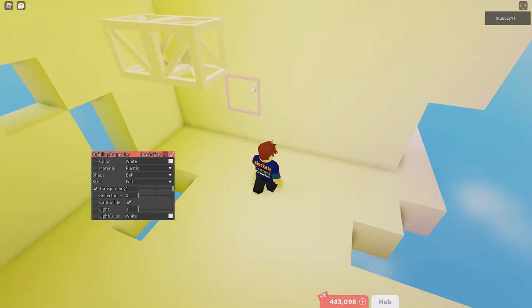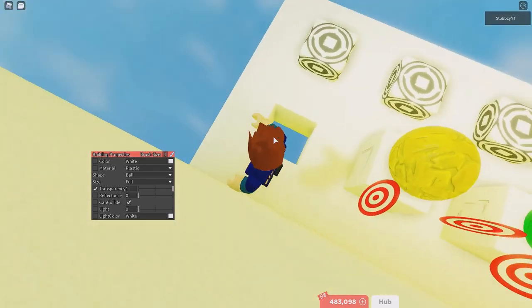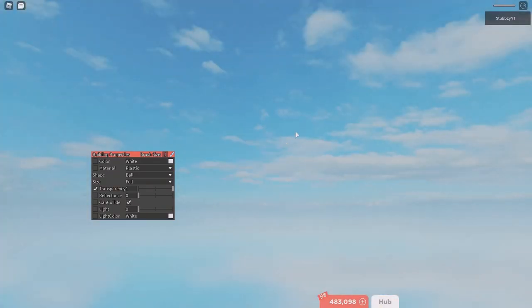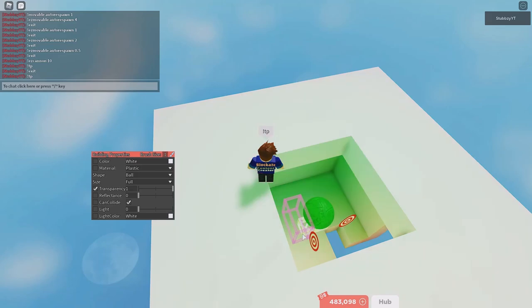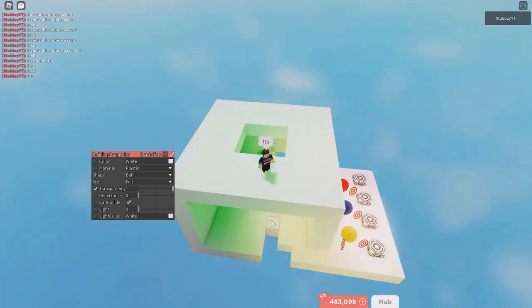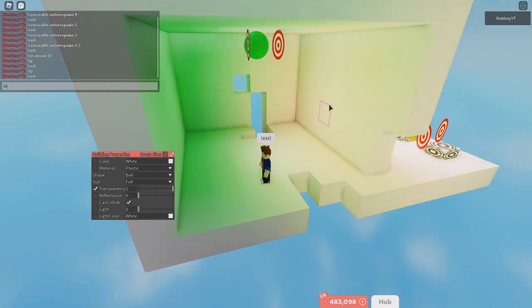If you come over here you can actually hide the truss. For the truss you can just click there and put the transparency to 1. There we go. Obviously you don't want to see the cannon, so you can do 'easy hide decals' and then click all of these and it would actually hide the cannons.